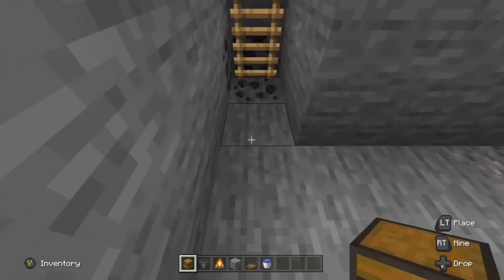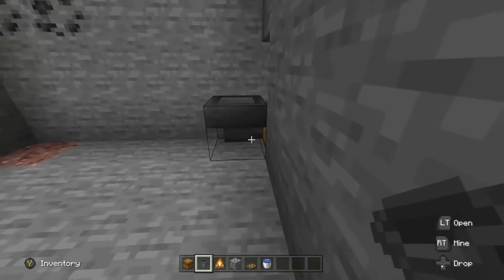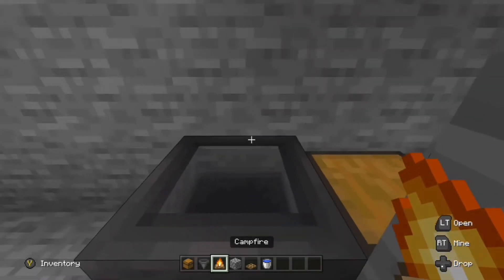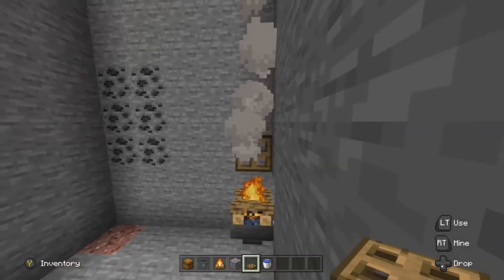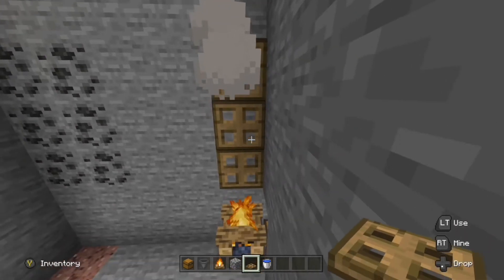In the open space between the 2 holes, place a chest. Then crouch and place a hopper funneling towards the chest. Now on top of the hopper, place a campfire. Then above the campfire, place 3 trapdoors. Mobs think trapdoors are solid blocks, and that way they'll fall straight down into the hole without being scared of the campfire.